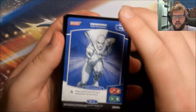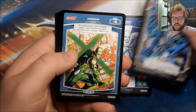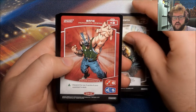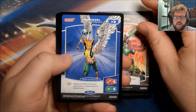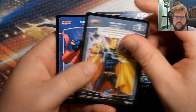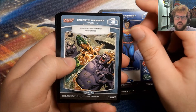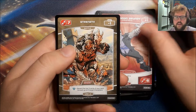Alright, we have Dead Man, Intelligence, Disgraced, Strength, Bane, a Special, Hawk Girl, our Rare is Teleportation, Superman, Unexpected Turnaround, Solomon Grundy, and a Strength.